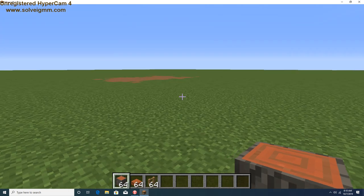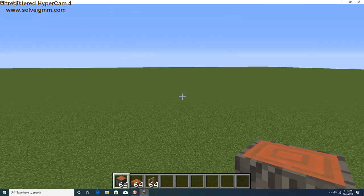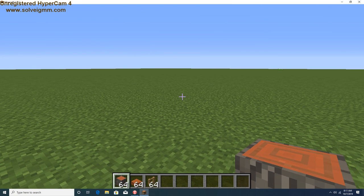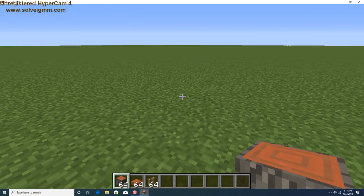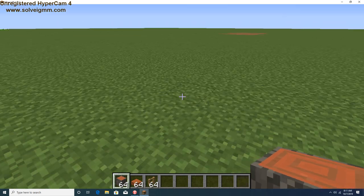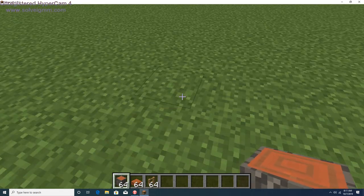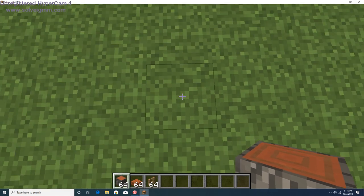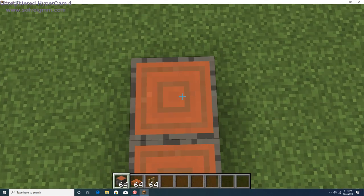I think acacia and oak fences would go nicely together. I originally got that idea for a triceratops enclosure or doing a llama one. I think we're going to do the same style, so let's just start building — one, two, three, four, five, six.